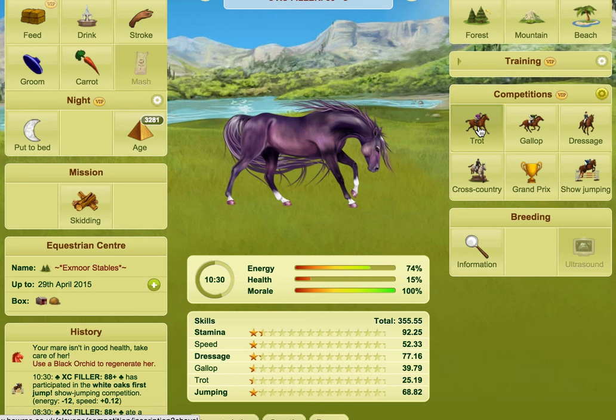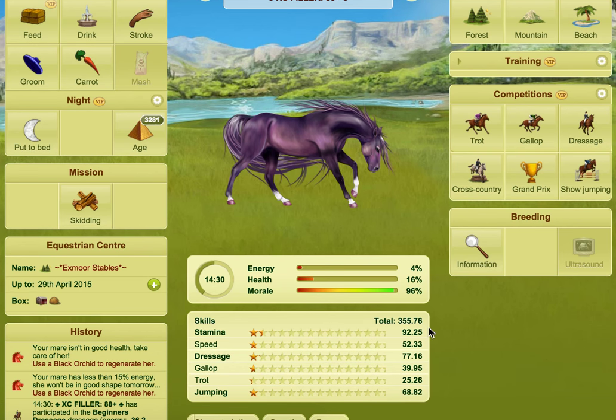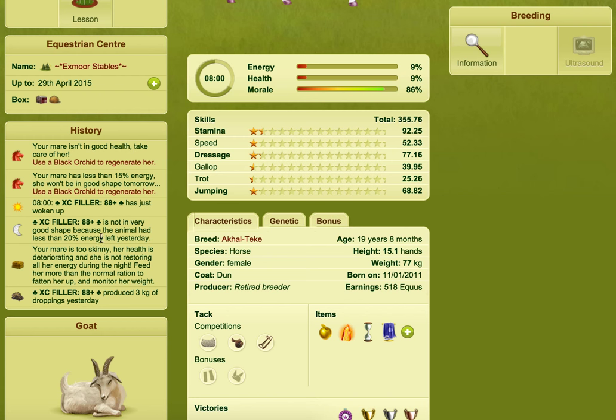Let's just do it with this horse for the sake of argument — let's enter some competitions with auto competitions on. Our horse is currently at 4% energy, 16% health, and 96% morale. If I was to let that horse go to bed as it is, there would be some serious problems. Let's put it to bed. If I was to age this horse, we'd see a significant drop in health because it's gone to bed with 24% energy. So I'm going to feed it on this occasion. If we age it once — you can see the health nearly halved there. That's the danger of putting your horse to bed with too little energy.